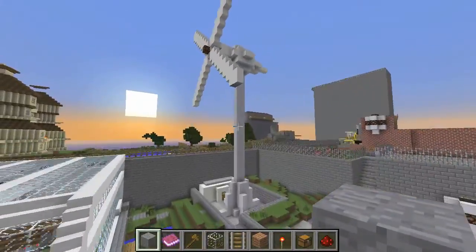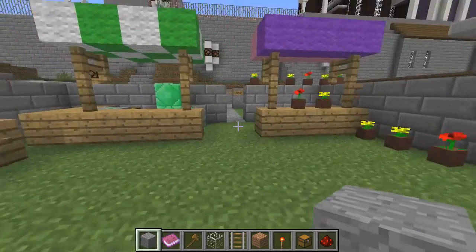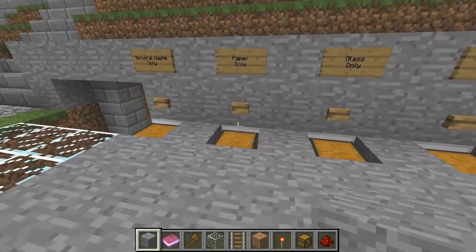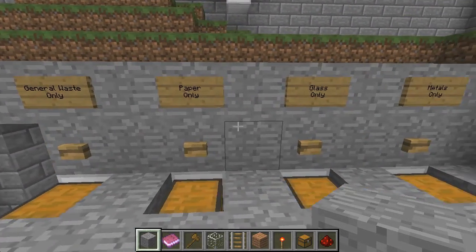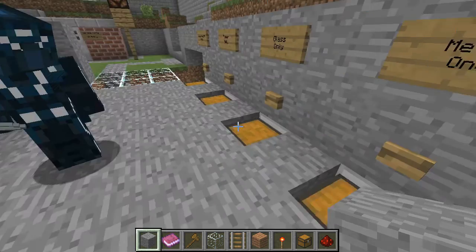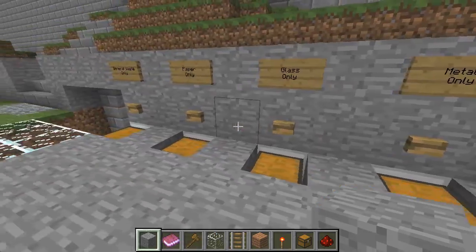It is very cool. There's this giant wind turbine up here which is really cool as well. So this episode is all about a recycling center so let's go and have a look through here. This is the recycling center, it's on the edge of the village. We've got some chests in the ground and we've got general waste, paper, glass and metals. If you open the chests - I've got an anvil here, I'm not using it anymore so I'm going to put that in there. If I press a button I can hear a minecart going somewhere.